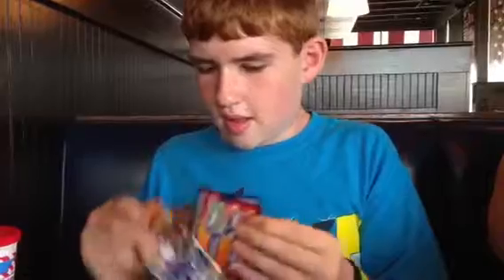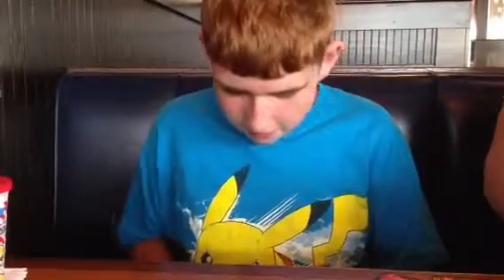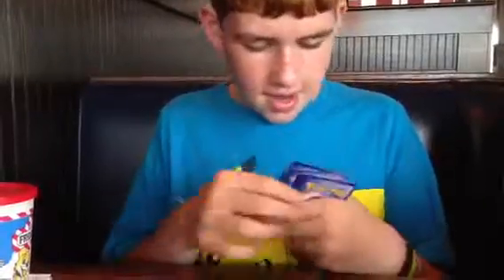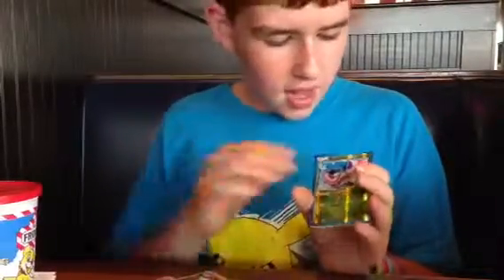Now we only have two packs left in this Elite Trainer Box. Let's get on to opening some more packs of cards. Oh! That was an epic fail — just hope it didn't mess up the order. Chatot, Porygon 2, Silver Mirror — that was supposed to be in the back. Remoraid, Ducklett, Surskit, Larvesta, Munna, Masquerain Reverse, and a Golurk holographic.